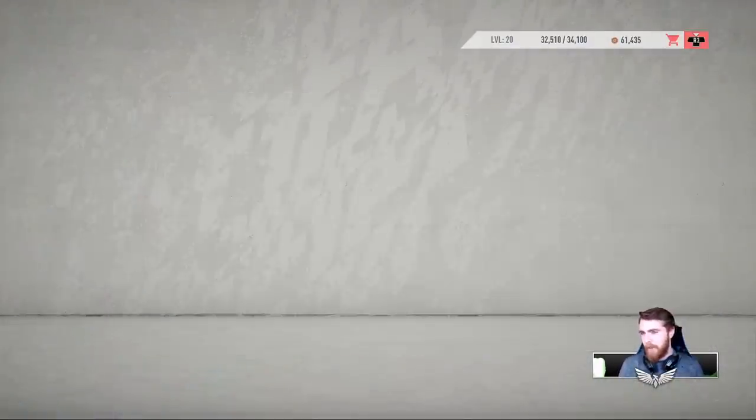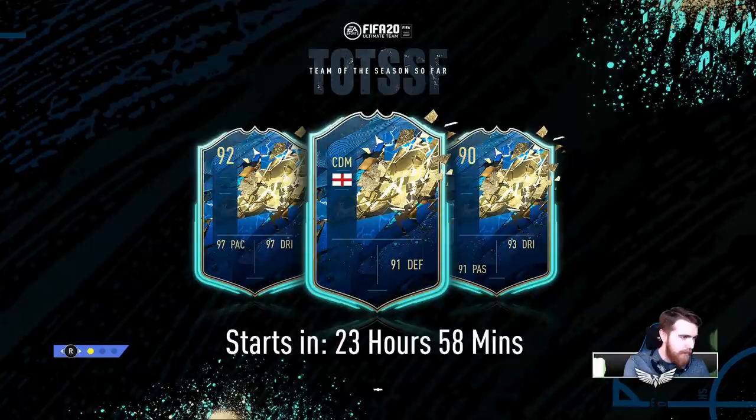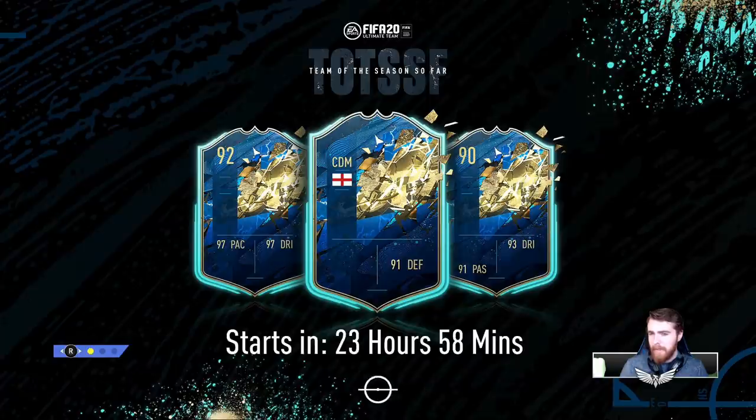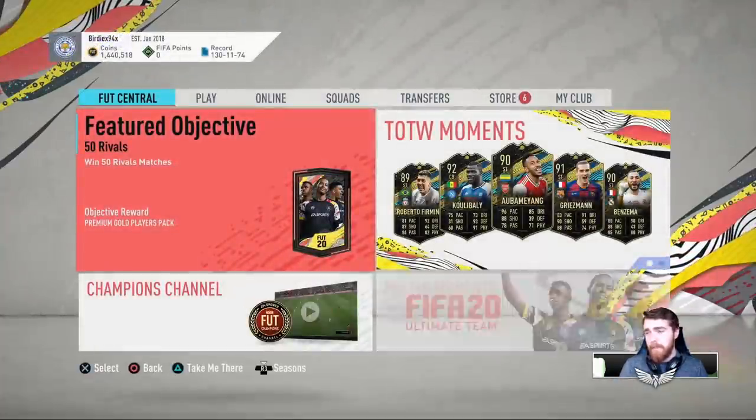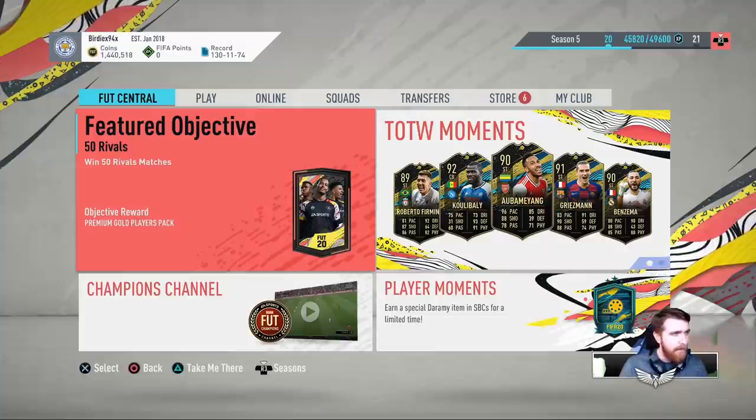I don't know why I'm not getting a loading screen here. 97 pace, 97 dribbling — Zaha or Felipe Anderson, surely. 93 dribbling, 91 passing. One of those has got to be Felipe Anderson, surely.